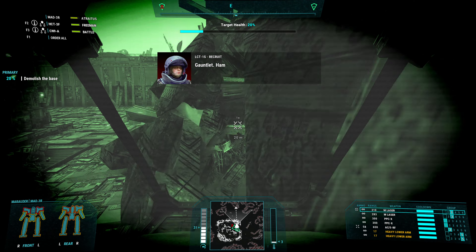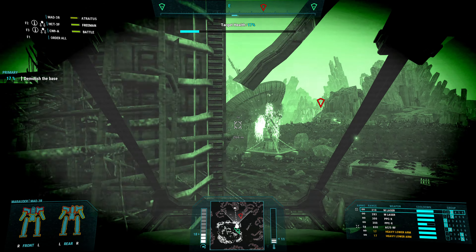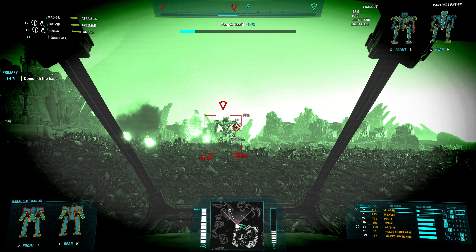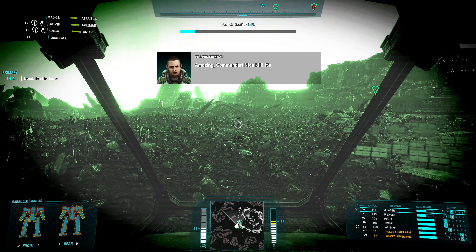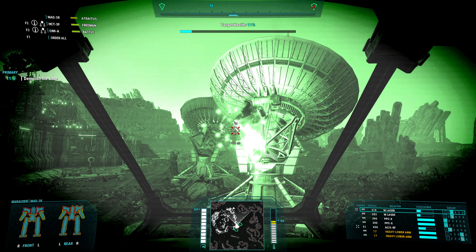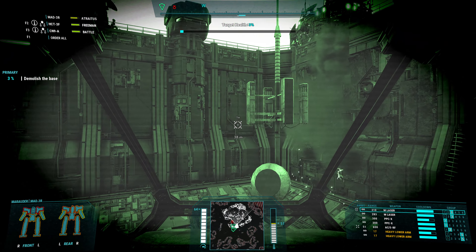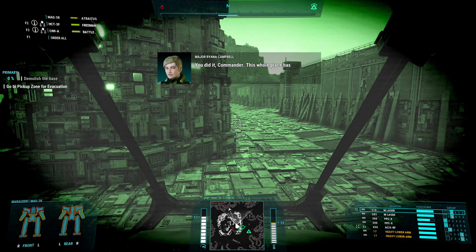So at this point we could just go through and take out the walls. And this guy up over here — so this is a Panther here, I guess we can take that out, no problem. Amazing Commander — nice kill. It's even going critical. Excellent. So now we've got these communication arrays out over here, which we can take down pretty easily. Target is currently at 7%... make that 4, and now 3, and 2. And there we go — flattened.